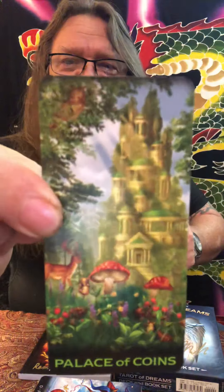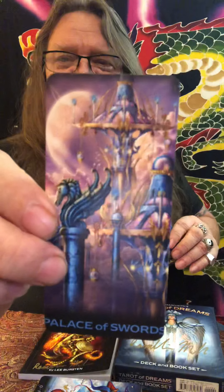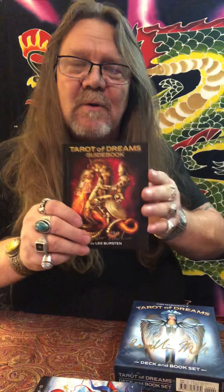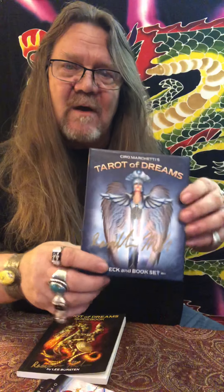The four bonus cards are the Palace of Coins, the Palace of Wands, the Palace of Swords, and the Palace of Cups. These are all written about in the book — they're add-ons you can play with in your tarot deck if you'd like. So I'm just going to do a quick walkthrough. This deck comes with an amazing box. I always sign them because I hand-trim all these myself.